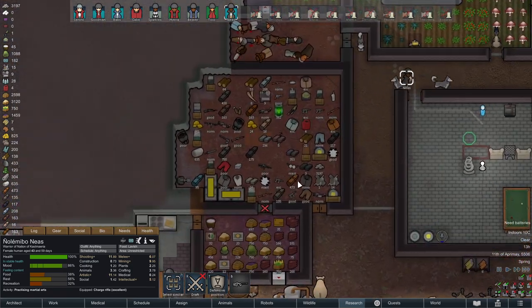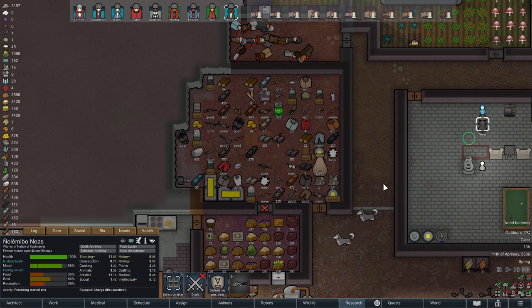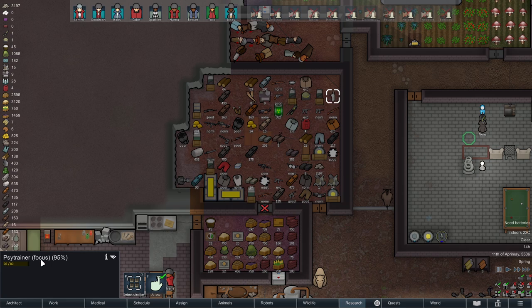I need to take some sort of incendiary device with us to get rid of these bodies as well. Hey, we've got a psytrainer focus. We don't have enough space for that - we don't have enough brain power for that.